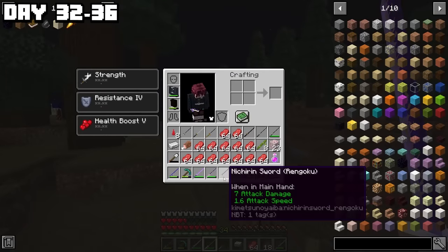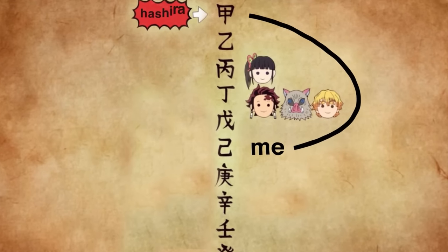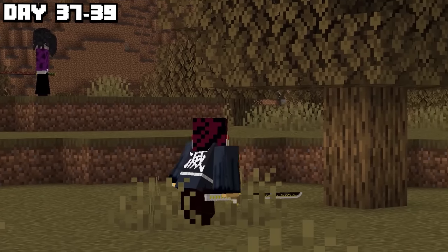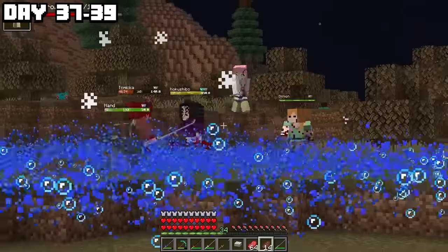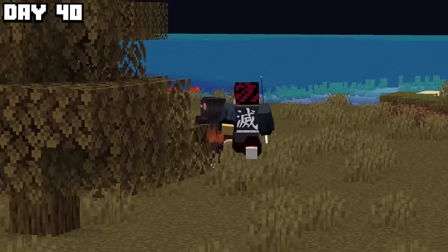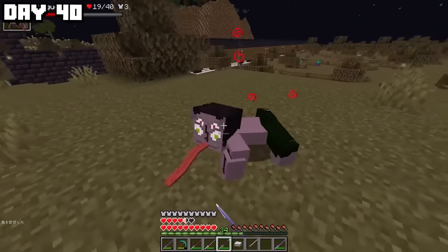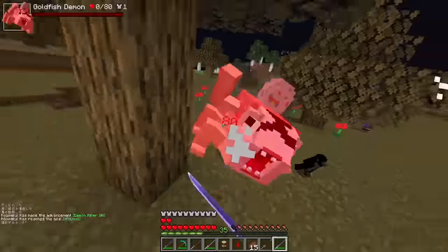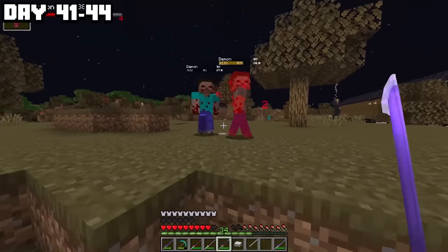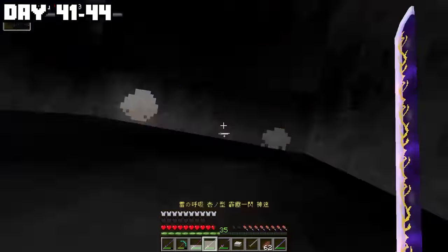Now that I had way too many swords, I made my way into a Mugen train biome to search for a Nezuko because I needed the red sword enchantment to reach Hashiro rank and defeat demons. I made sure to avoid any Upper Moon demons because they keep getting updated with even better powers. I found a Nezuko after searching for about two days and got the red sword enchantment on every sword I had. Then I begun grinding for Hashiro rank — and this was not easy.